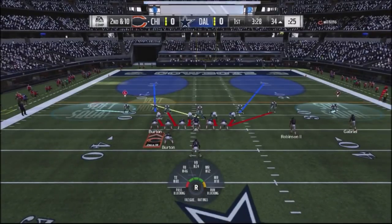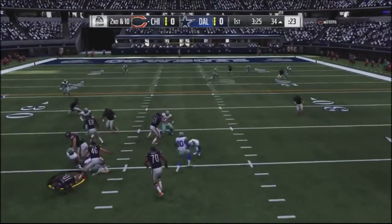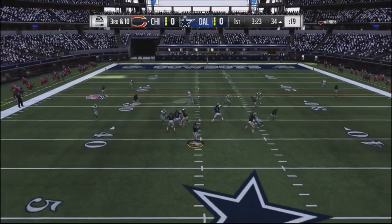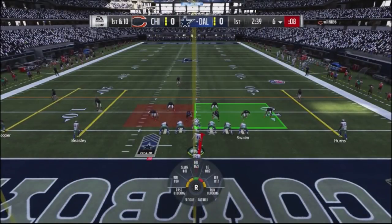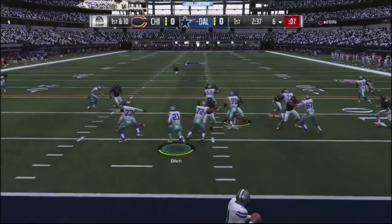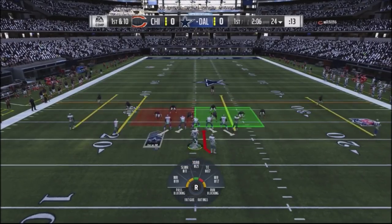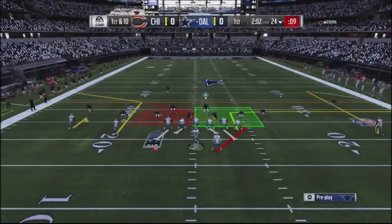On second and ten I go ahead and hit him with a cover two blitz, getting some pressure and almost intercepting the ball. On third and ten I hit him with a corner blitz — I haven't really labbed this play much, but it's set up as a counter to quarterbacks who like to roll out. Then I do a nice inside run with Zeke to get the ball down to the 25 yard line.